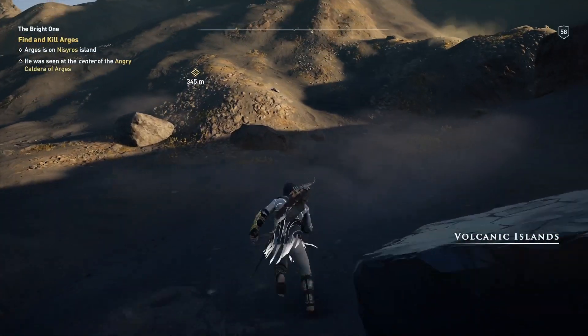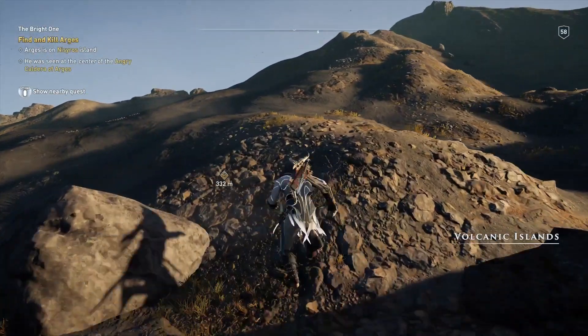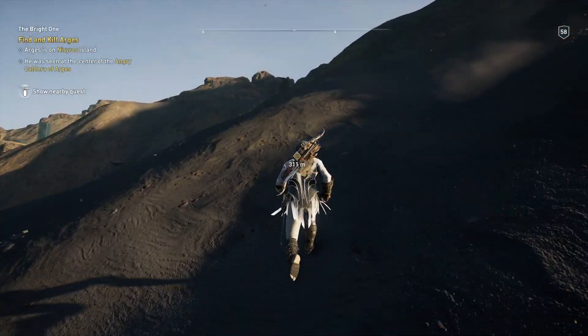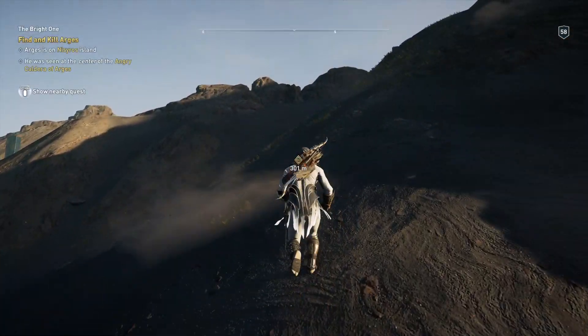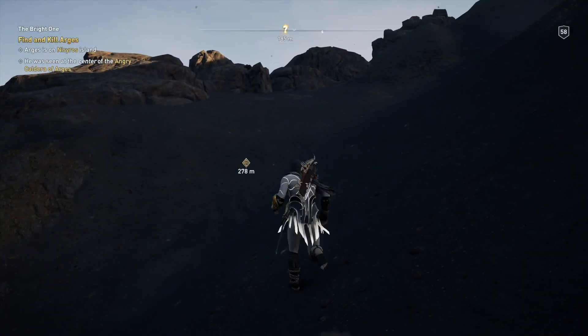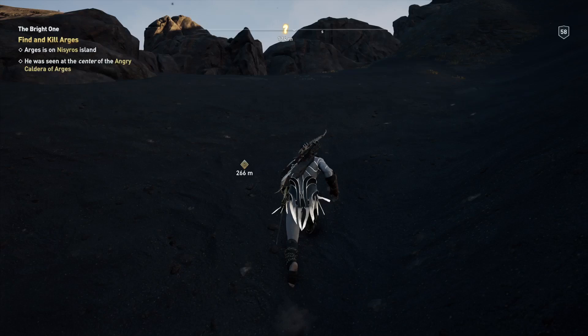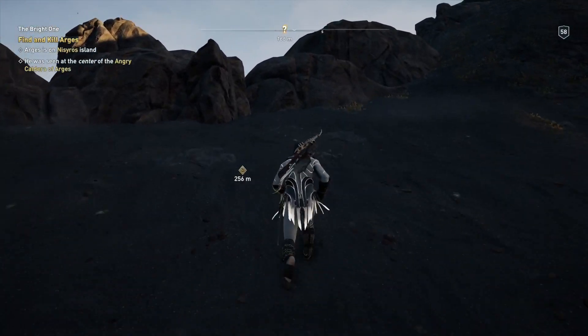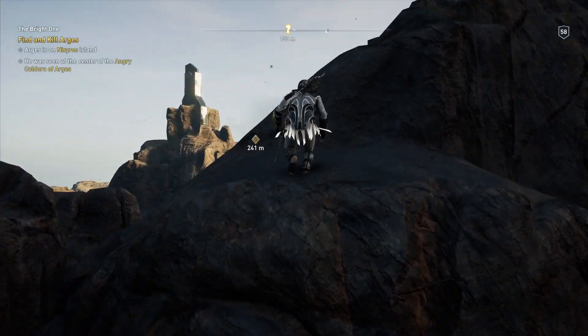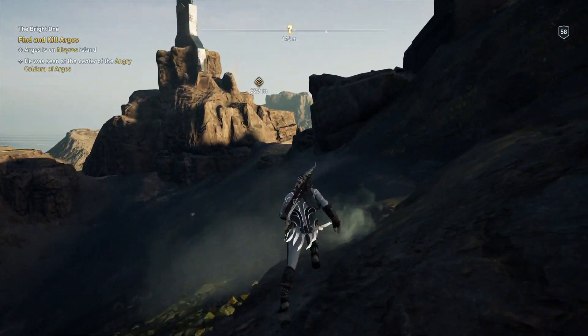What's up everybody, welcome to a video on my channel today. I want to give you some tips and tricks on a mythical creature that just came out in Assassin's Creed Odyssey. You can go fight him right now if you turn your AC Odyssey on and you will see the mythical creature pop up. It's the quest called The Bright One — just accept it and go fight him.